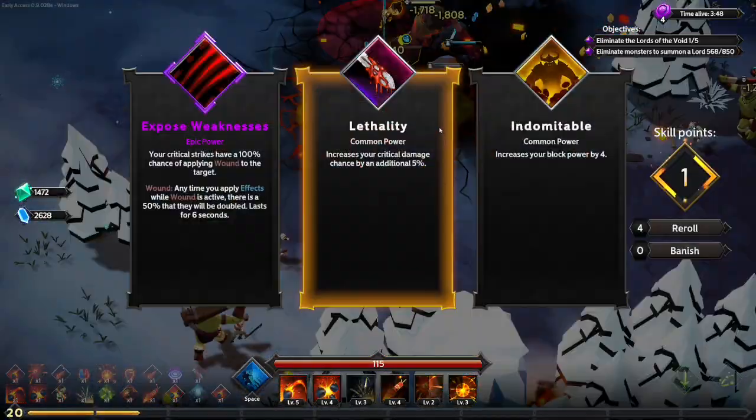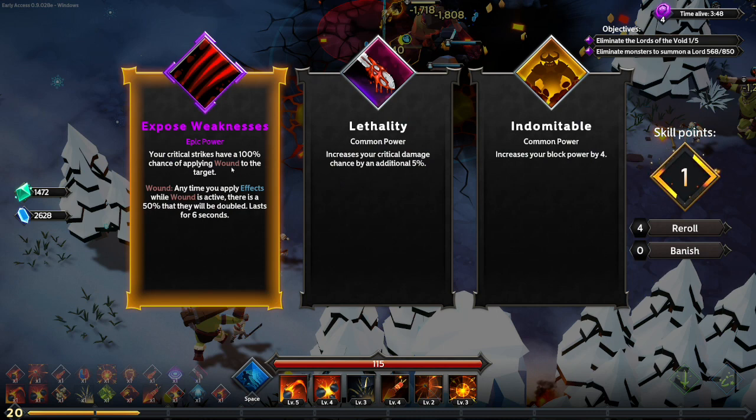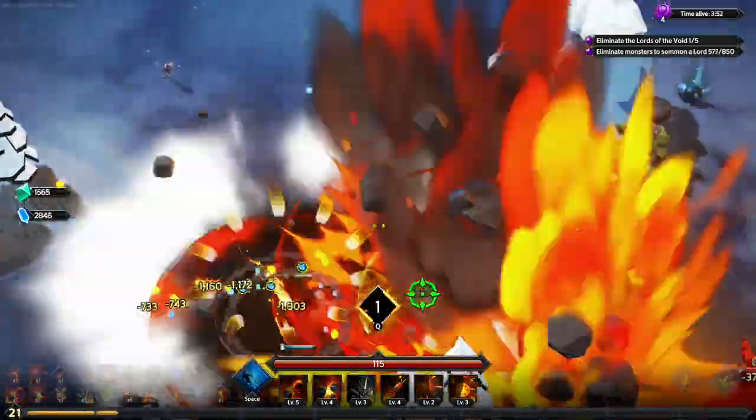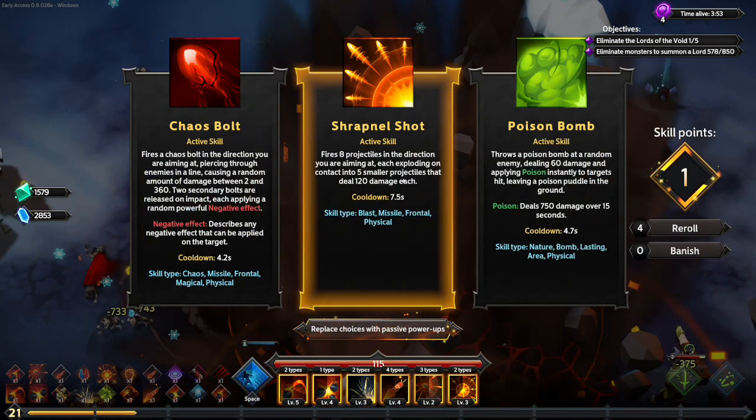Your critical strikes have a 100% chance of applying wound to the target. We don't have too many debuffs as of yet, but that's certainly something we'll be able to start stacking up with Shrapnel Shot.